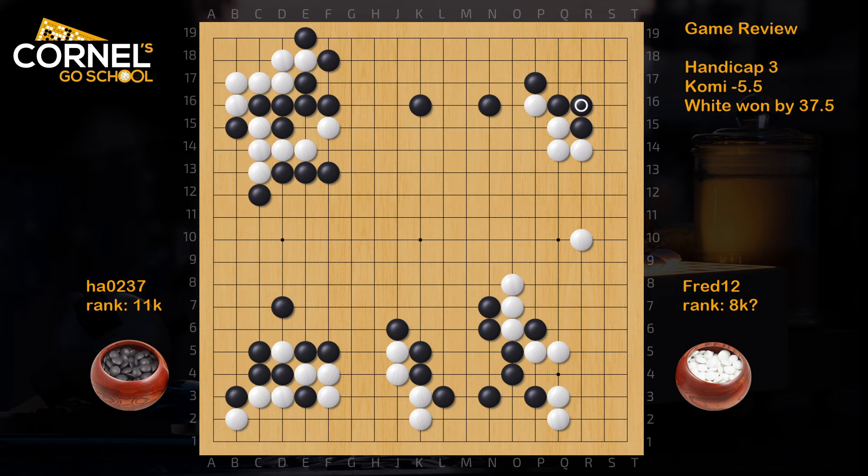That's also fine. Normally white can play the push, and then hane, then atari, extend, nobi, and turn in the middle. Because black never pushed here at N8, so the turn is quite good to increase the right side moyo.